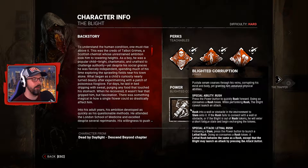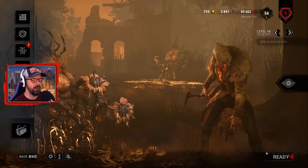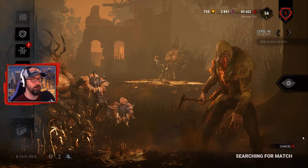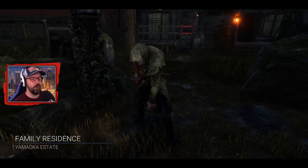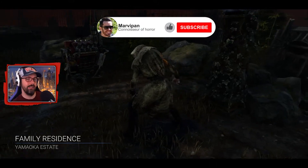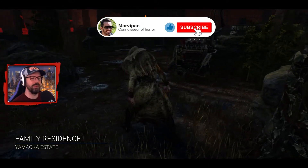We will show you — let's jump into a game. I'm going to try and send us to Yamaoka because with this latest DLC there are graphical updates to the generators, the pallets, the lockers, and the chests, and also Springwood. The maps that come with the Nightmare and Yamaoka — so the Spirit and the Oni maps — have had a graphical update, it looks pretty freaking cool. Let's try and check it out and have a good round. I've sent us to Yamaoka Estate to check out the new graphics update — double whammy, take it all in.